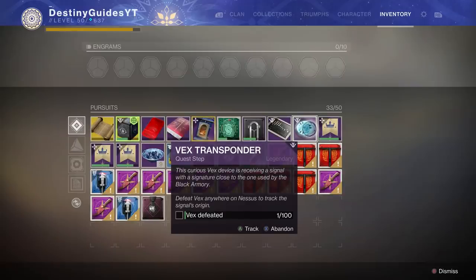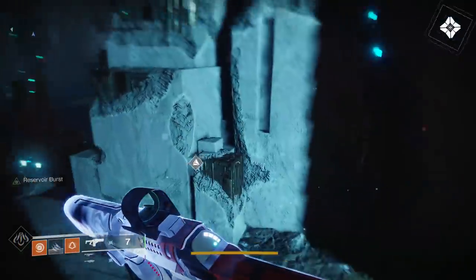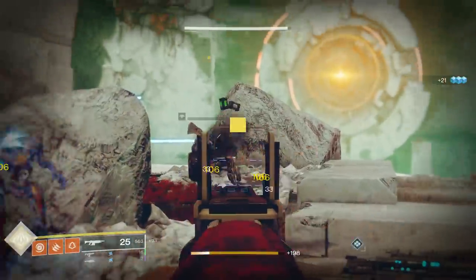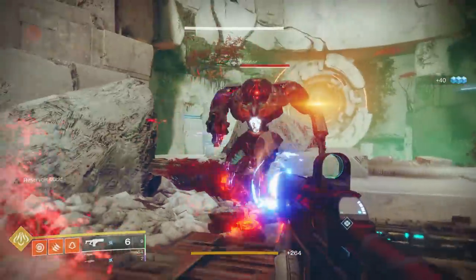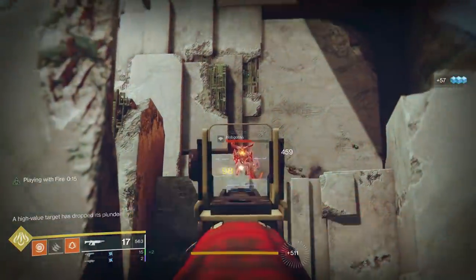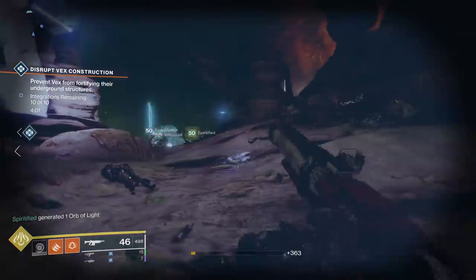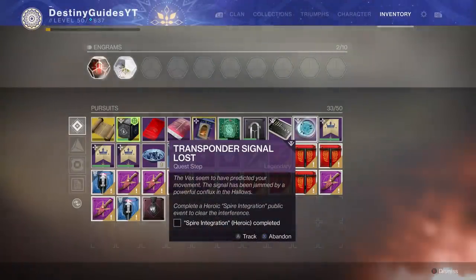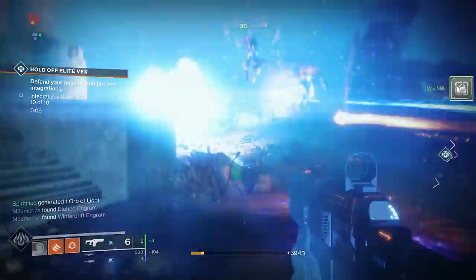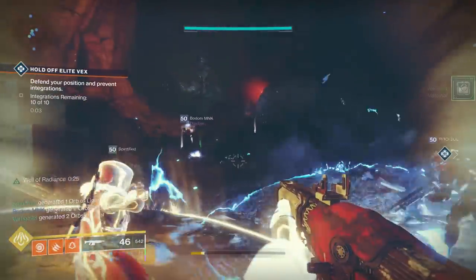The first step is to defeat 100 Vex anywhere on Nessus to track the signal's origin. Some steps are self-explanatory — just look at the descriptions because they'll tell you where you need to be and what to do next. Killing 100 Vex seems daunting but it's actually pretty easy. You can find Spire integration public events around Nessus. My best advice is to do those events because once you hit 100 kills, the next step is completing one in Heroic — so you can kill two birds with one stone.